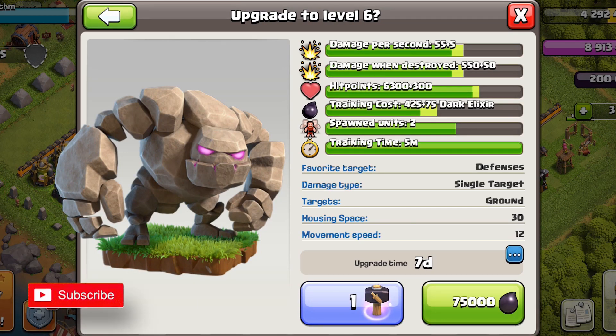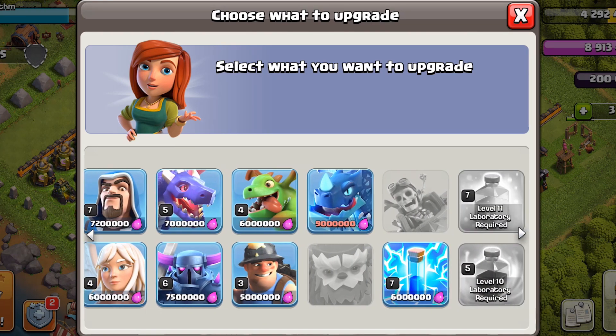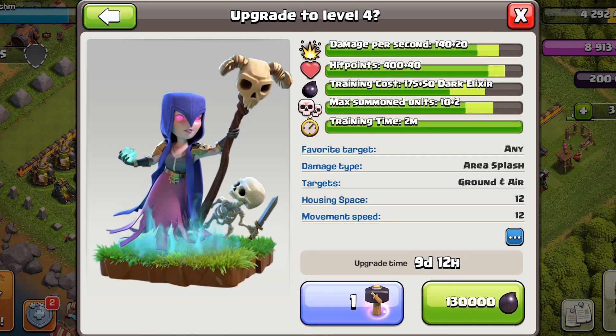After the golem, switch to a normal elixir upgrade and do wizards, because wizards also go well with almost every strategy. Then switch back to dark elixir and upgrade the witch, keeping this cycle of elixir and dark elixir from this point on.